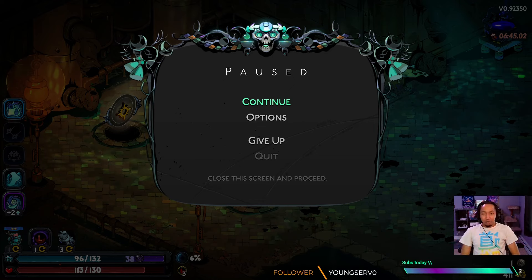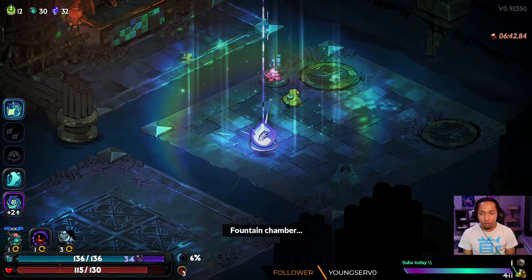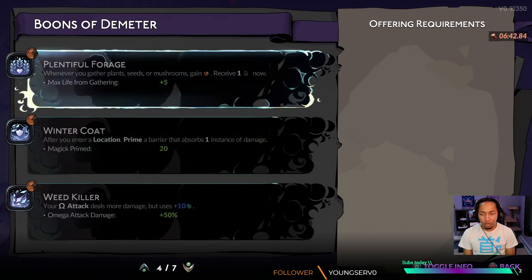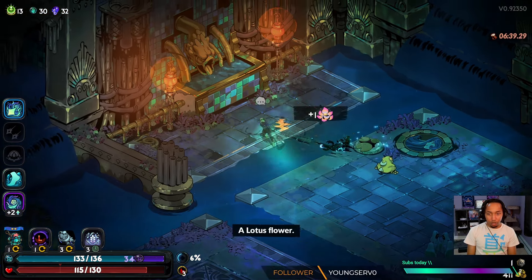Even though I've been spending gold, after the Nemesis fight I'm up to $400. I do make a misplay while looking at the Charon shop — Nemesis actually leaves through one of the portals. I assumed the entire map would be paused while I was in Charon's shop, but apparently not. That could have been a Poseidon or a hammer that I lost. So now I have to pick between Apollo and Demeter. I'm not going to add Apollo to the pool, however Demeter is in a free area, which is very nice. From Demeter we have Arctic Ring, Rare Crop, and Winter's Coat.